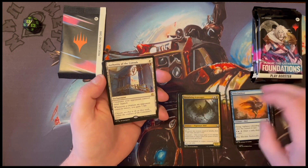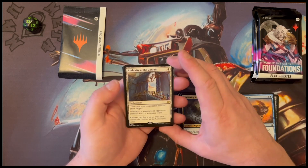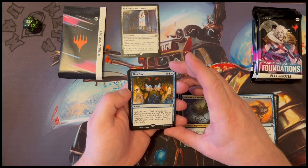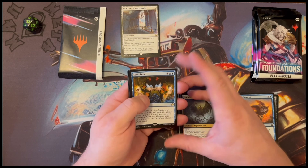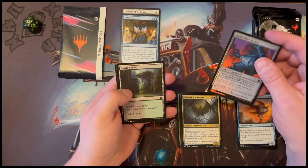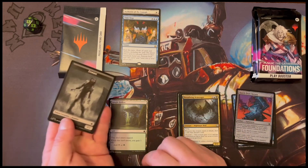Authority of the Consuls. Oh cool, I have not seen this card — oh yes I have, I had it played against me yesterday. Time Stop — that could be really useful actually. And a Quick Draw Katana. That's a common. And then a land and a goblin zombie token.